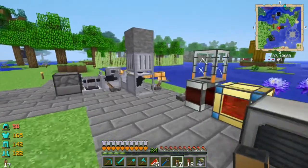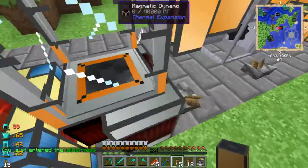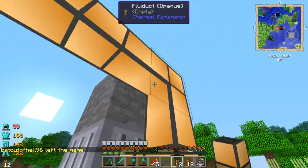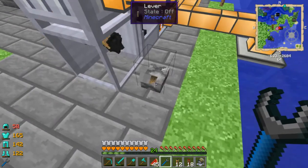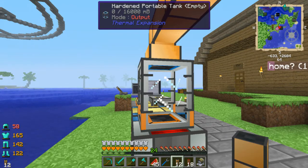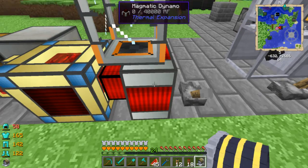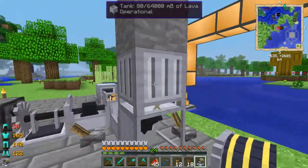Now I just need to get some lava. This has two buckets worth. I'm going to grab some fluiduct — not liquiduct — and put it right down on top of here, into this tank. It needs to be on top of the tank. There we go — and I need to turn this. That should be filling that up. Is it working? I think it's working, so that should keep pulling out all the lava that this makes.